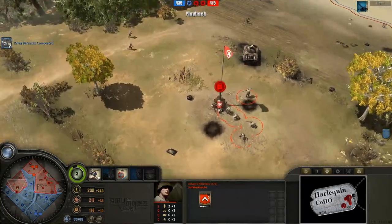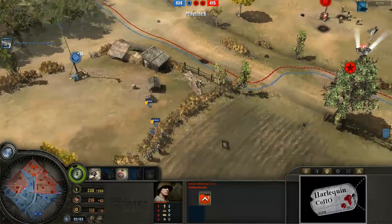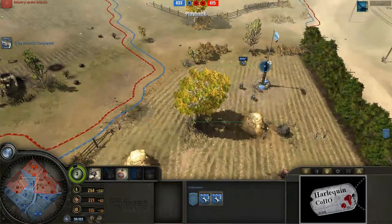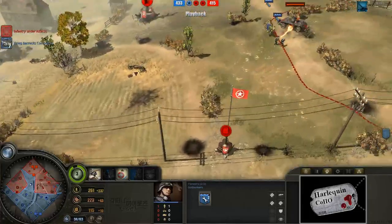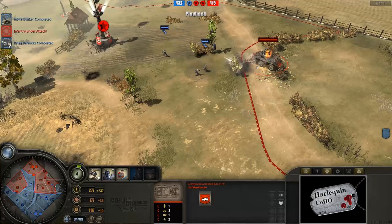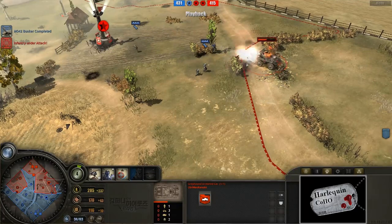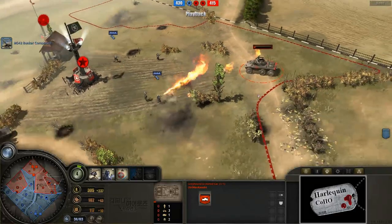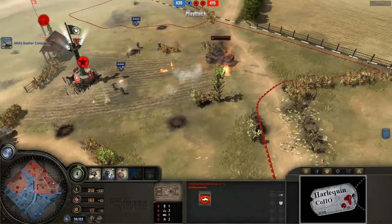Meanwhile, just capping away here — Wilson's riflemen, undeterred by all of this violence everywhere. Just a handful of guys here, a single dude up front, looking pretty good. That's probably my one big criticism for Obi-Wan Kenobi: this continued use of the Greyhound armored car.